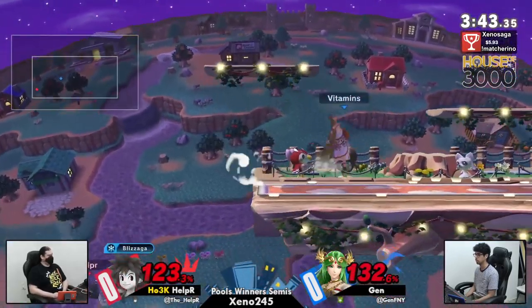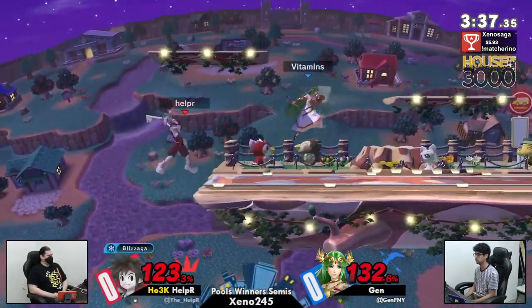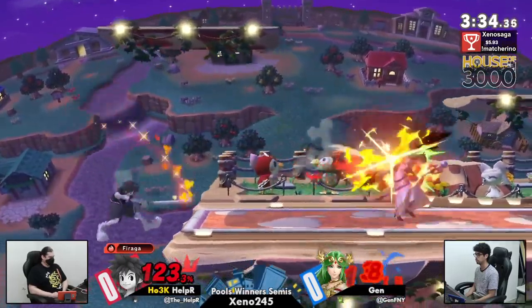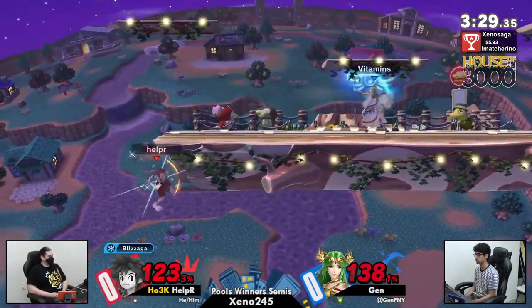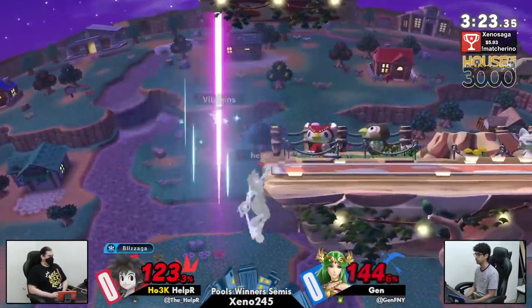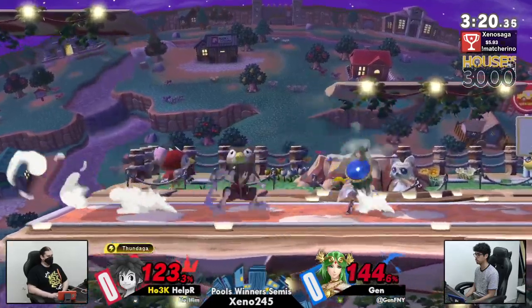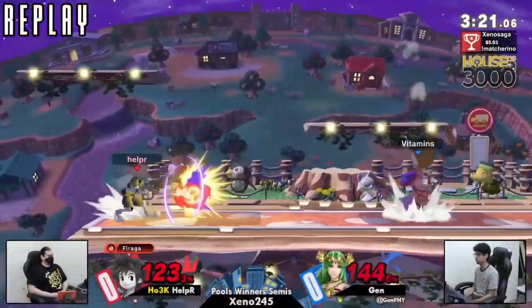Jen just taking stage control, waiting for Helper to come in. That Thundaga was a little bit too obvious. Looking for an explosive flame right there — that's a re-grab. That just barely whiffs, and both players are going to get back to stage safely. Helper utilizing the ledge so well to his advantage. Missed tech. And the dash attack just flat out beats out the back air, gets underneath it. Sora does low profile quite a bit with that move, and is able to get underneath the back air to take the stock. That was such good patience by Jen.